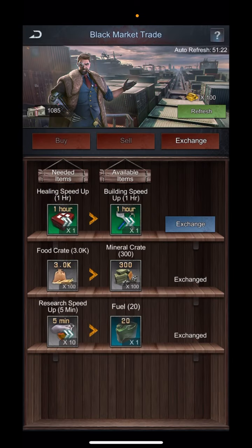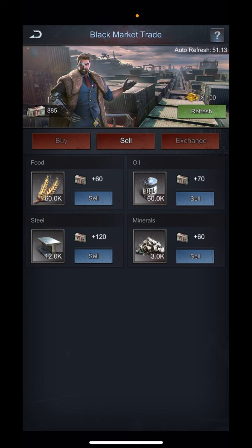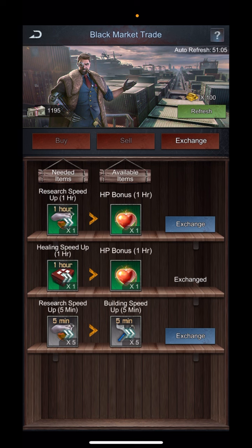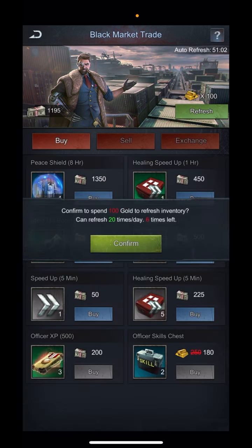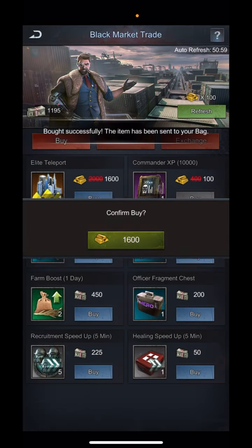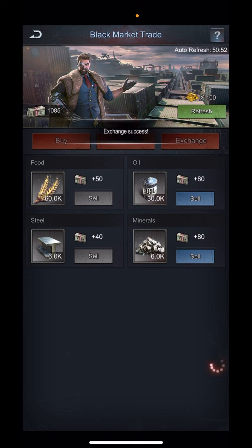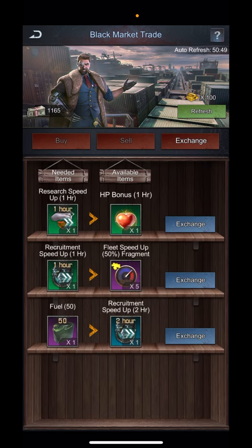This is what I was talking about: you want to have research speed ups on hand because you can get fuel cans with them. You can also often exchange to get attack-hour or HP-hour bonuses from here. That's a third 10k commander XP so far. You can also see elite teleports — picked one up for 1,600 gold instead of 2,000.